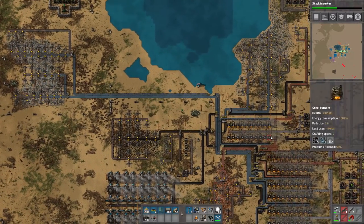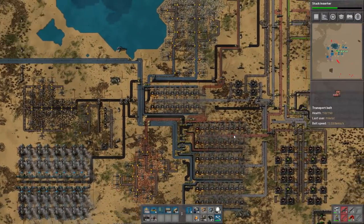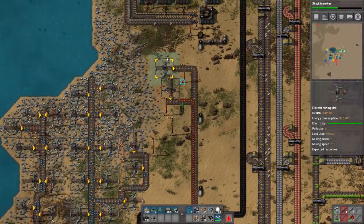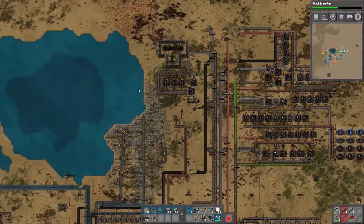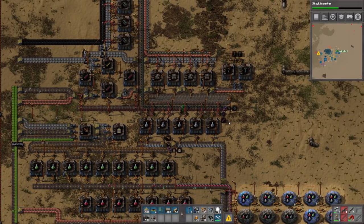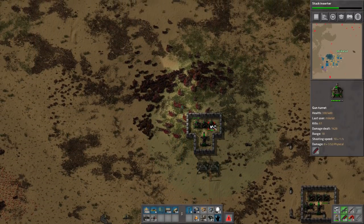Now that we've kind of upgraded that, we debate whether we need more copper. The answer is probably yes, which is not a reality I really want to face at the moment. This copper patch we kind of have to tap into now. We're doing advanced circuits, and advanced circuits requires copper. If the game says you need more copper, you need more copper.